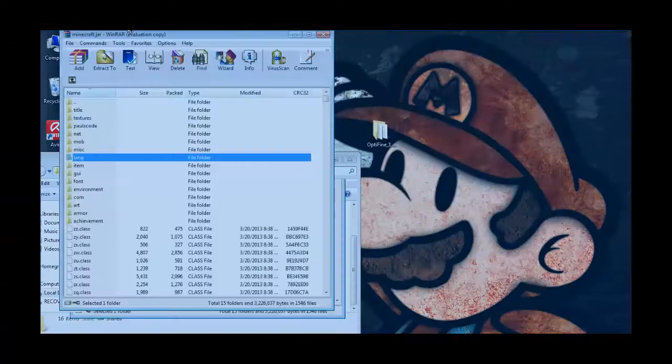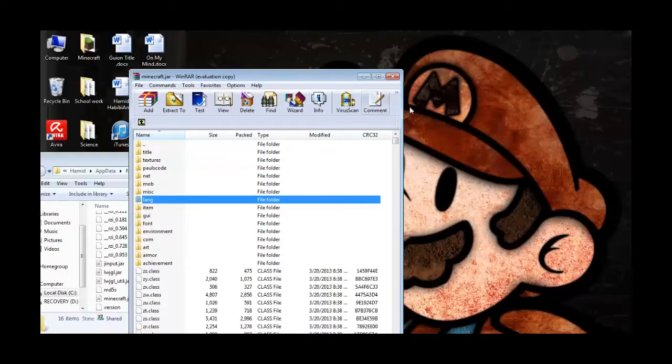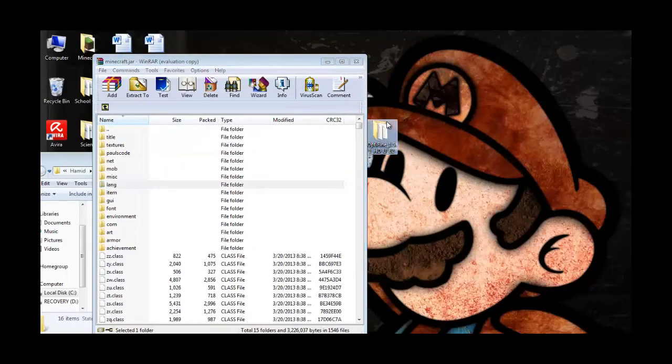And then we'll add the OptiFine folder. Open it up, and the link is in the description. I'm gonna just drag and drop it in.